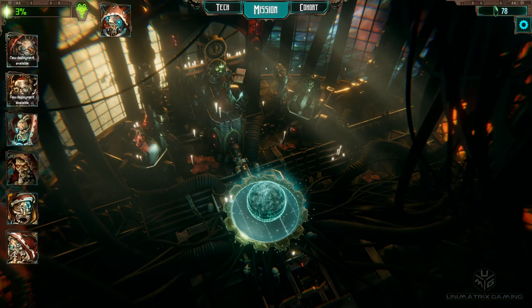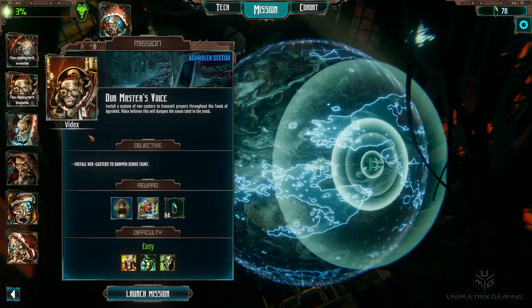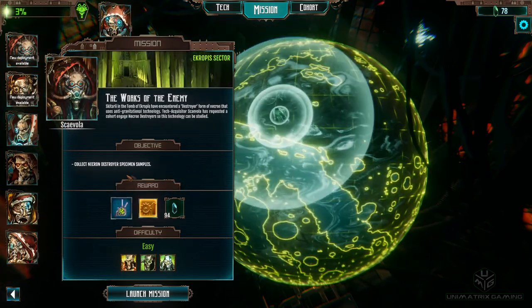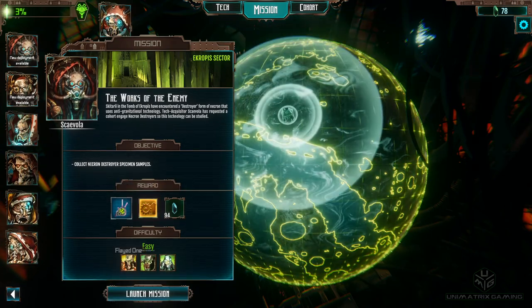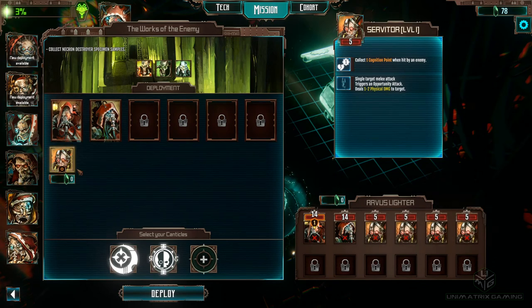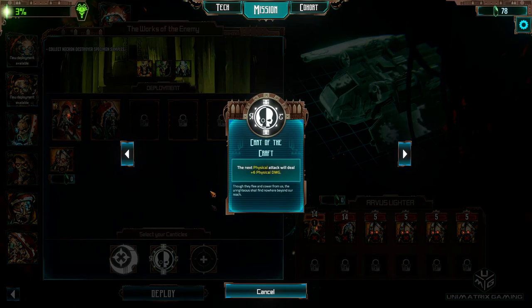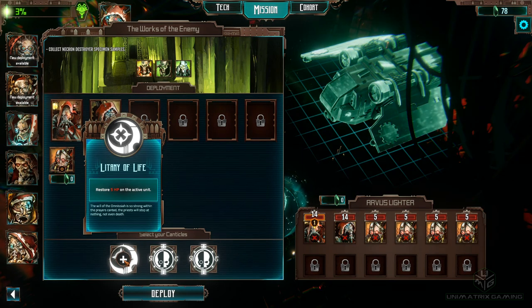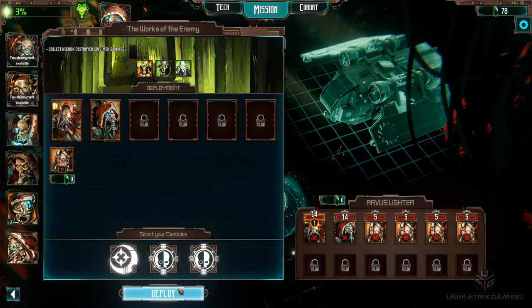We've only got two missions to choose from. I think this one's left over from last time, and we've got this other one as well — that one lets us unlock a new unit, which is pretty cool. But I want to go for this one; I'm desperate to get the Cog gauge upgraded. We're going to see Flayed Ones, Necron Warriors, and Necron Destroyers, so this could be a little more interesting. At the end of the last episode we unlocked a new Canticle — we've now got three: one that restores 5 HP on the active unit, one that gives three extra physical damage, and one that gives six extra damage to a physical attack.